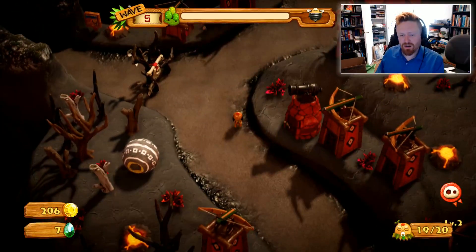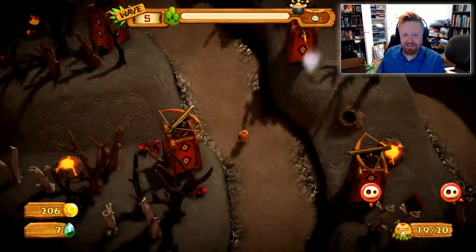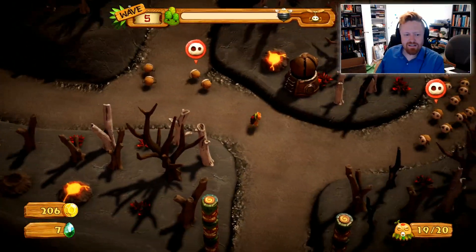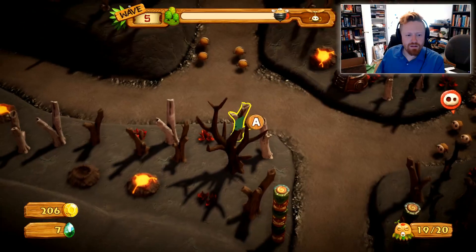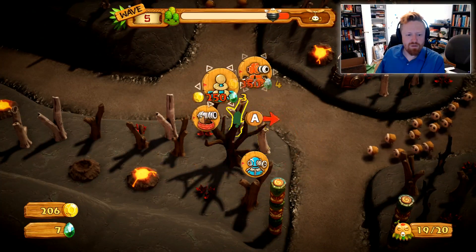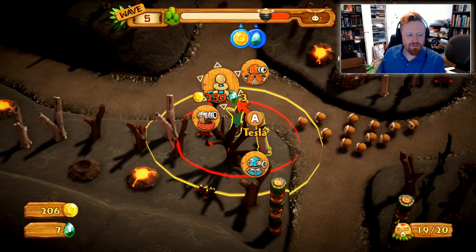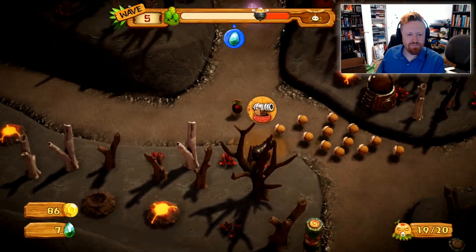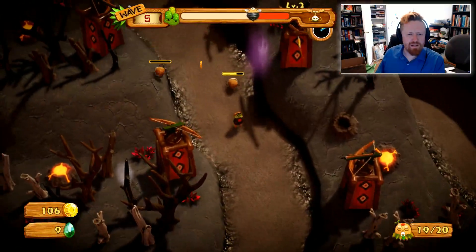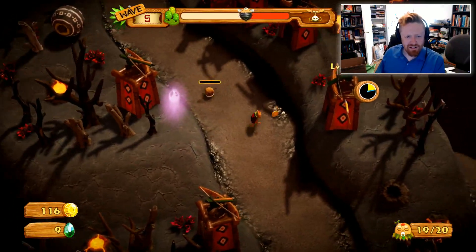Getting through a perfect run - not letting any damage at all get to your base - is how you unlock later content. Let's put a cannon here, or maybe even a tesla - wait, that's ice. We can't afford a tesla yet, so let's build a cannon. We've got a new enemy coming up that I haven't seen before - I don't know what this bumblebee-looking dude is or even if he flies.